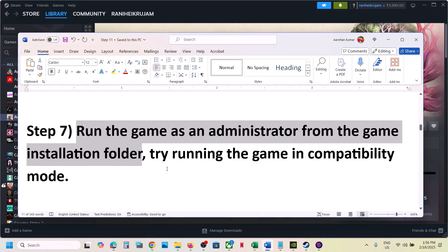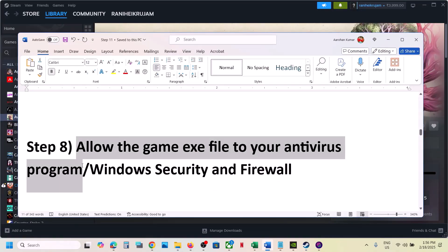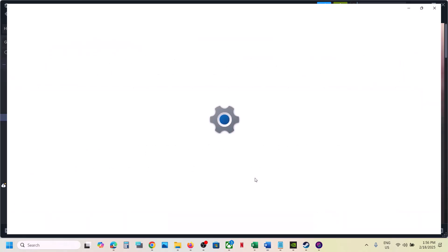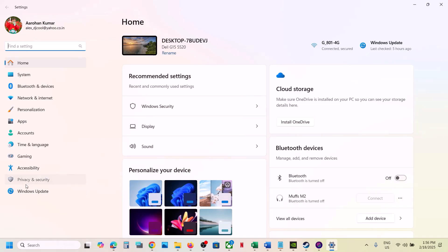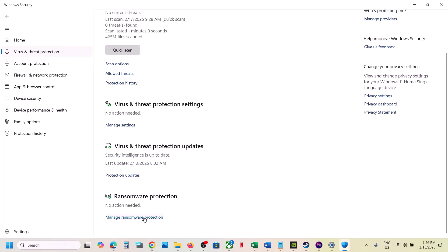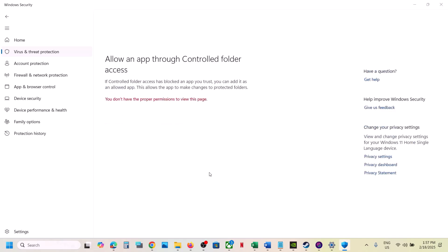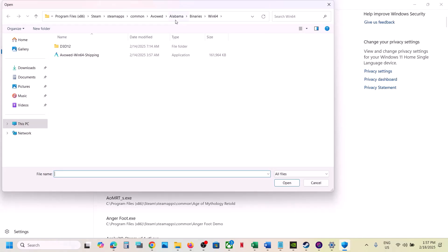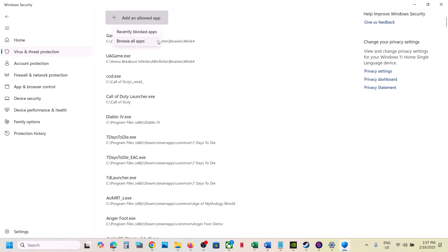The next step is to allow the game exe file through your antivirus program. If you have a third-party antivirus like Avast, Norton, Bitdefender, or McAfee, allow the game exe file through it. If you're using Windows Security, open Windows Settings, go to Privacy and Security, then Windows Security, click on Virus and Threat Protection, scroll down to Manage Ransomware Protection, click on it, click 'Allow an app through Controlled Folder Access,' click Yes, then Add, browse to the game installation folder, select the game exe file, and click Open.